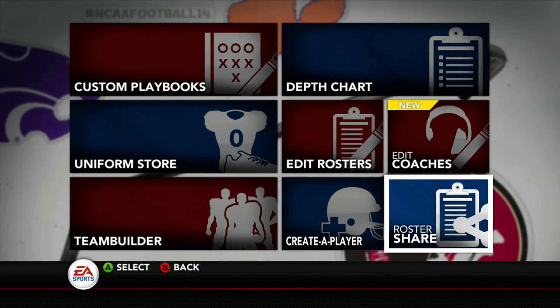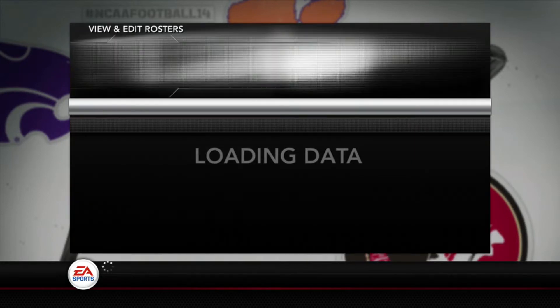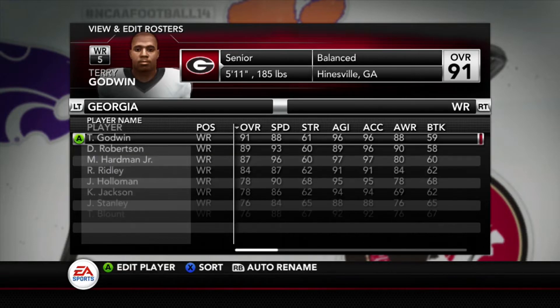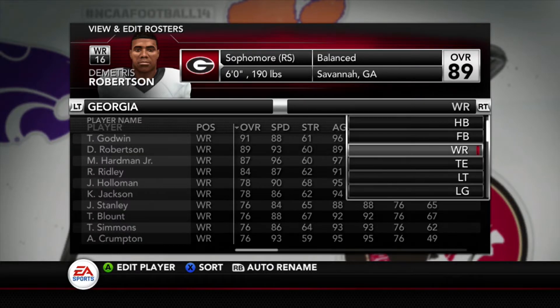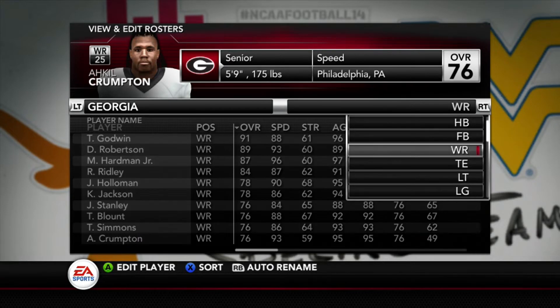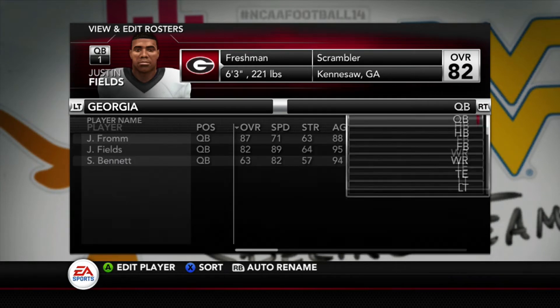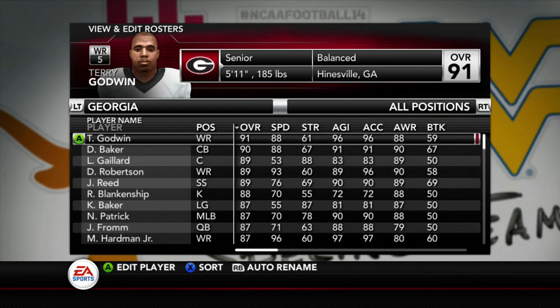I'll show you some of the rosters. For Georgia, they got a transfer — Demetrius Robinson from California — and he's eligible to play. I put him on the roster with the right jersey number. Akil Crumpton, who used to wear number 16, is now wearing number 25. The majority of the rosters are accurate and the overalls are pretty much balanced. The one I don't have is a fullback because I don't know who's going to be the fullback on their depth chart.